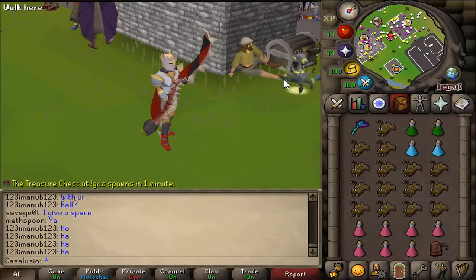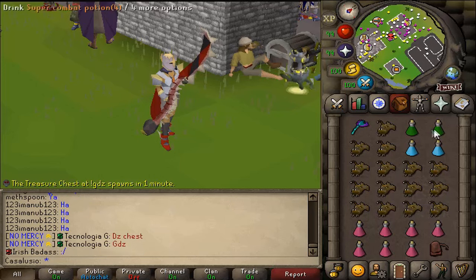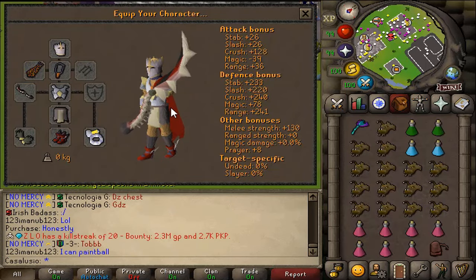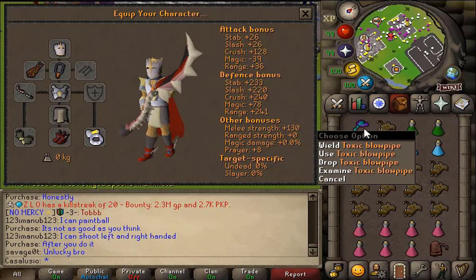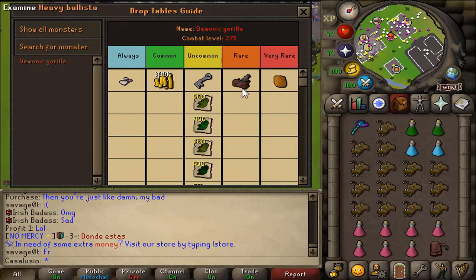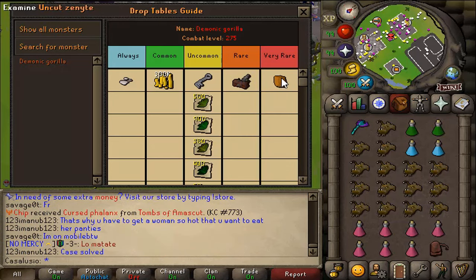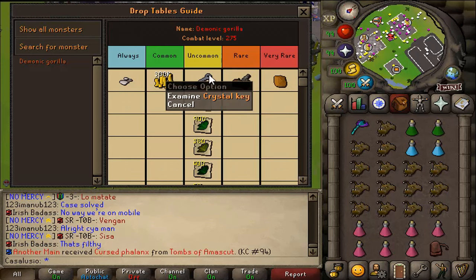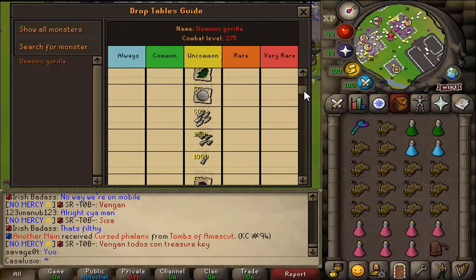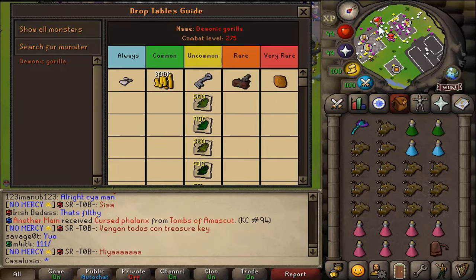Today we'll be killing demonic gorillas for one hour straight. This is my setup — it's not the best but should be pretty good. I have the Abyssal Bludgeon with Toxic Blowpipe. Here's the demonic gorillas drop table — we'll be hunting for the Zenyte shards, which are around 400 million each, so if we manage to get one we'll make some decent bank. You can also get heavy ballistas, uncommon drops, crystal keys, herbs, etc. I have a good feeling this is a really good money-making spot.